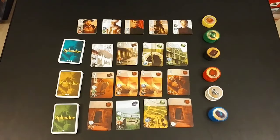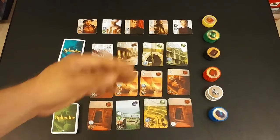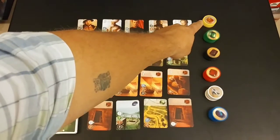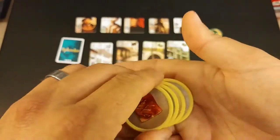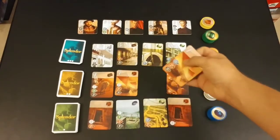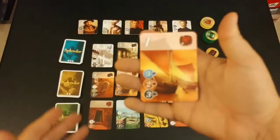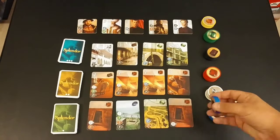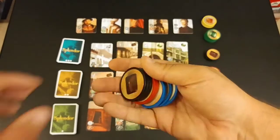Another option is to draw or take any one of these cards into your hand, or the top of any one of these decks into your hand, and take a gold tile — the gold ones can be anything, it's basically a wild gem. Then once you've accumulated enough to purchase cards, you'll see the cost on each card. This one's going to cost you three blue, two red, and three black, so somewhere along the game you will have accumulated those gems.